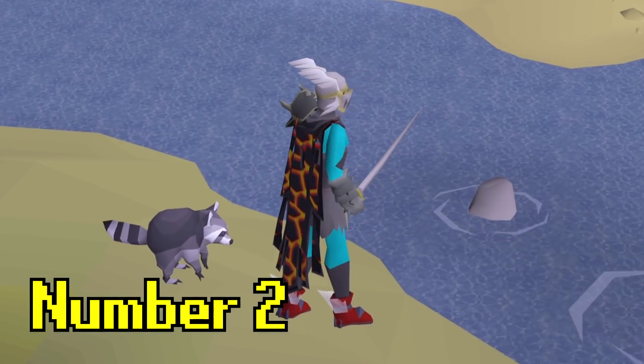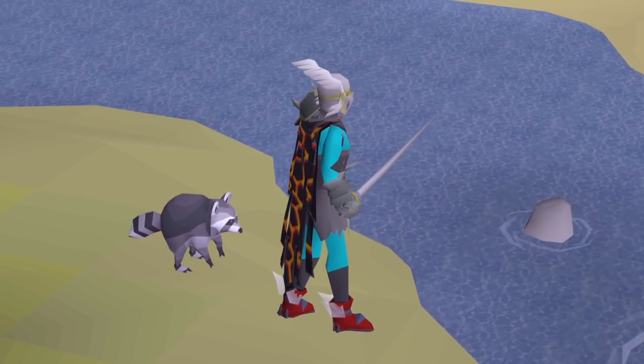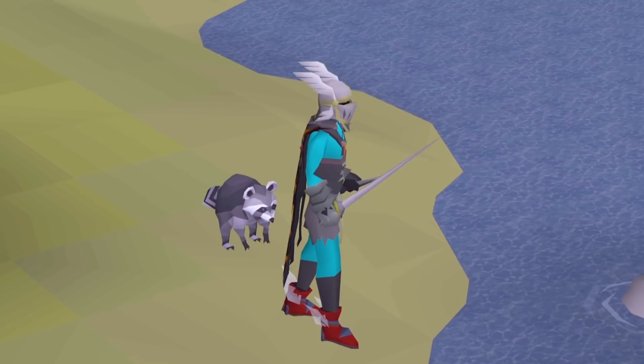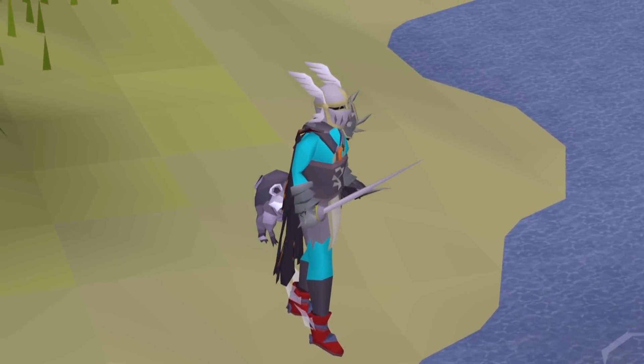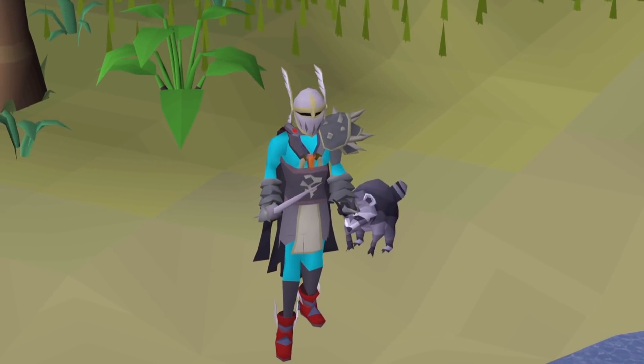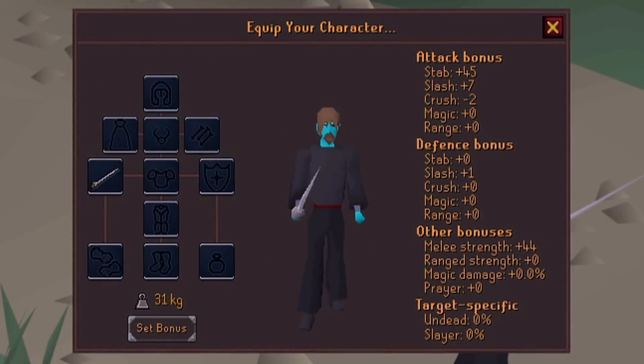For number two, it comes down to the Rapier — and no, not the Grazzy Rapier, the actually good version. This one is called, literally, the Rapier. This item is earned by purchasing it from Smith on Mostly Harmless for a mere 25,600 coins after the completion of Cabin Fever. It has the same stats as a Rune Scimitar, which you can probably gather as to why, just from that statement, why it's not used.